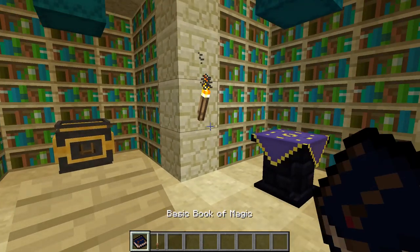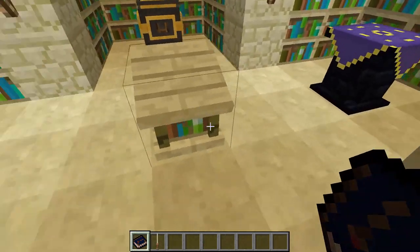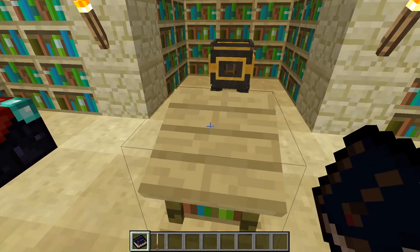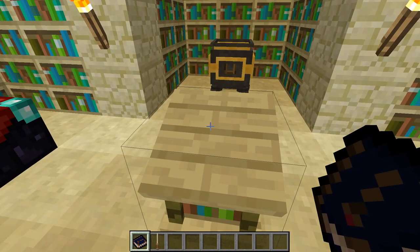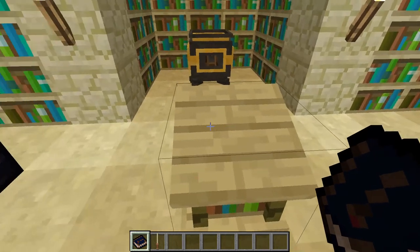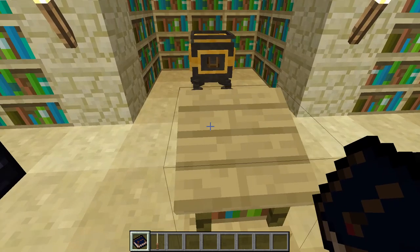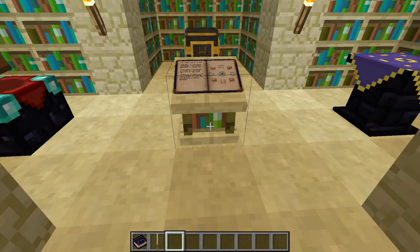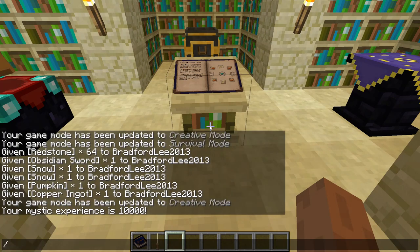So we have our wand, we have our basic book of magic, and I have a podium here. One's natural inclination might be to put the basic book of magic through the top of the podium. However, kind of counterintuitively, it goes in the bottom, and that tends to trip people up.